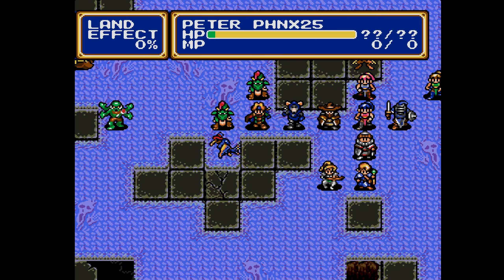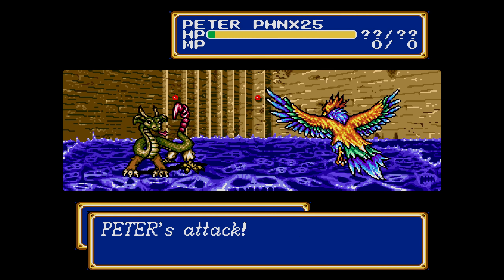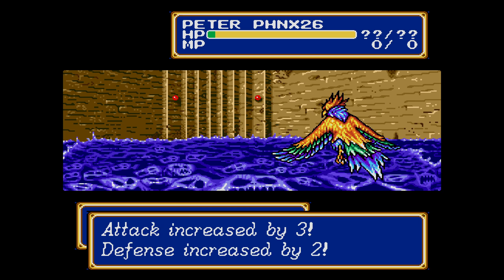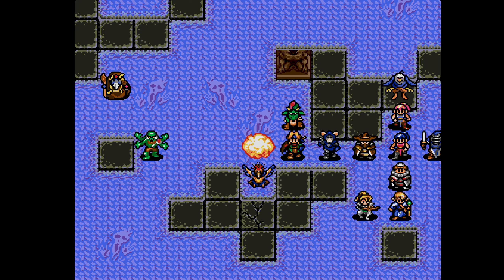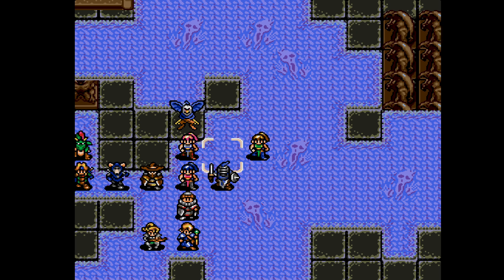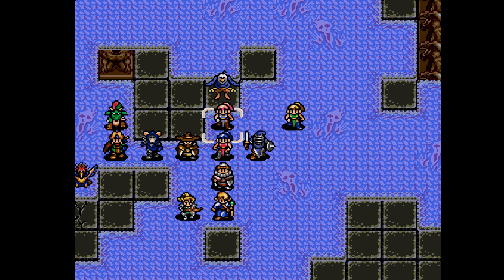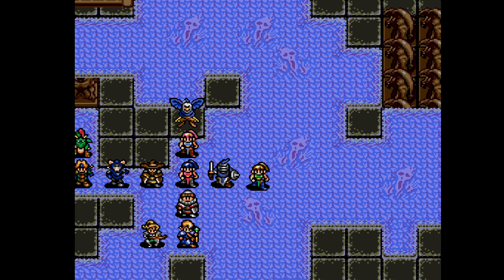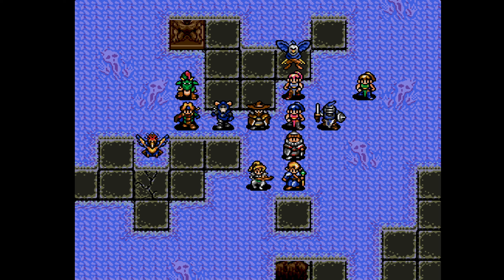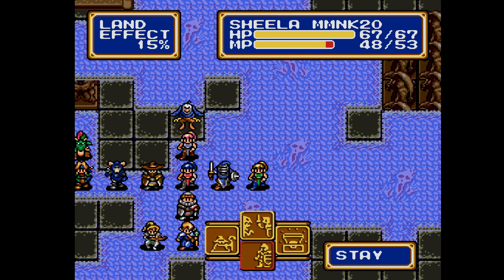Peter, you should create an opening here because these Evil Beasts are blocking us. Level up — 2, 3, 2, 1 — pretty standard for him. Who needs a Boost? Jaha does, Sarah does, Tyrin does. Does Slade need a Boost? No. Let's do it this way then — she could attack the Devil Griffin. She should be able to deal some damage.